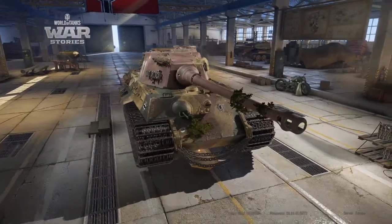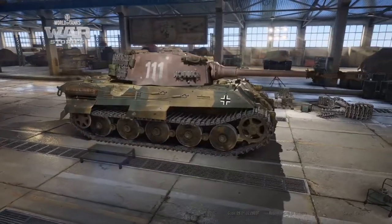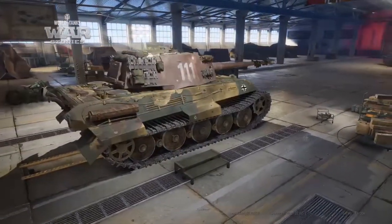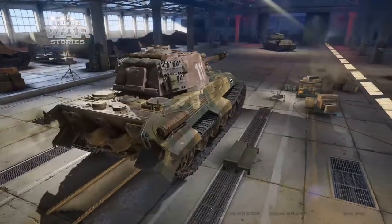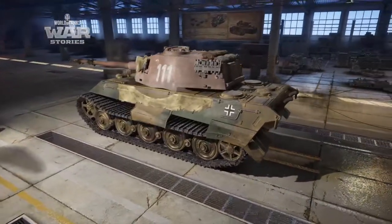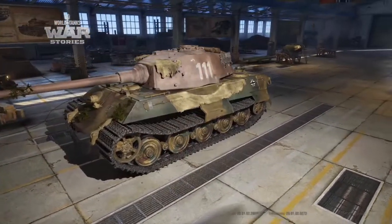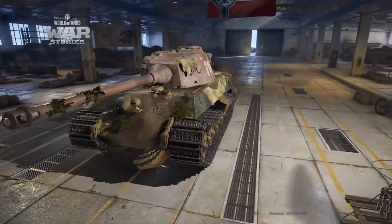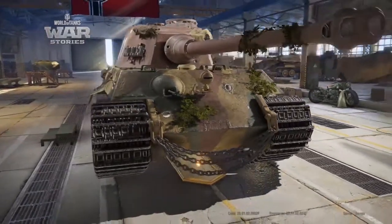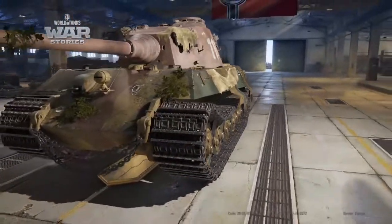Something I'm trying to start including in all my tank reviews is a 3D model of the tank in the video itself. Between the captured King Tiger and the King Tiger, this tank aesthetically looks great. I like the additions on the King Tiger compared to the captured one — the side skirts with missing pieces look nice, but they are not modeled in the armor model so they don't count as spaced armor. Keep that in mind when side scraping.